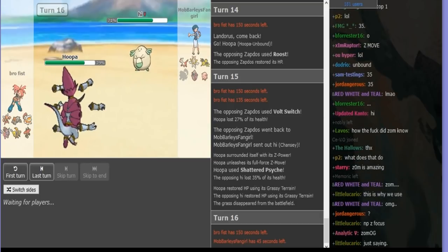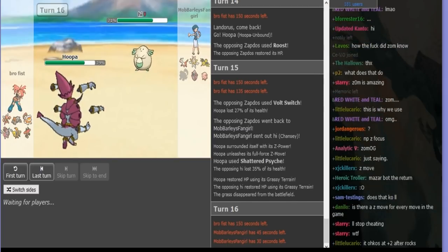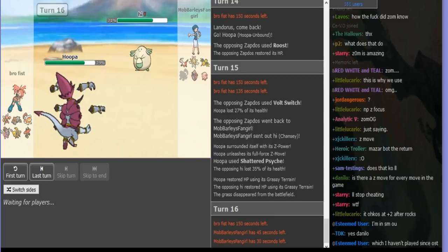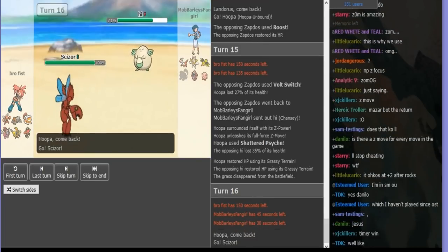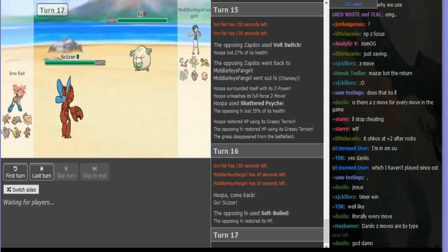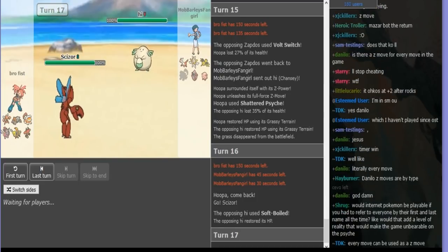What I kind of have to do this game is I have to get his Scissor paralyzed, because I can only bluff so long that I have HP Fire — cause I actually don't. I have Heat Wave on Zapdos. As soon as he realizes I don't have HP Fire, I'm in a bad spot. So I softball, then I'm going to go for Zapdos next turn. If I get a Static off, he's in a really bad spot — and that's the only status I can put on him.